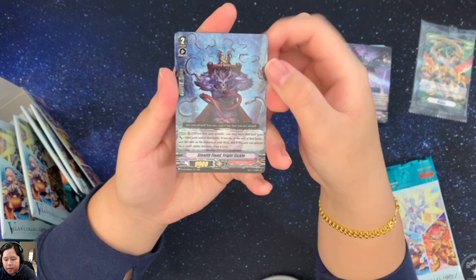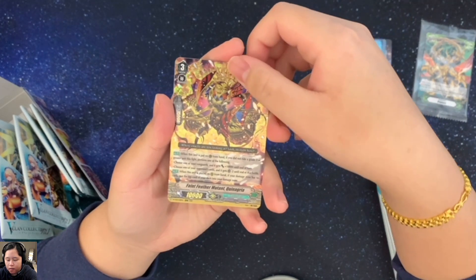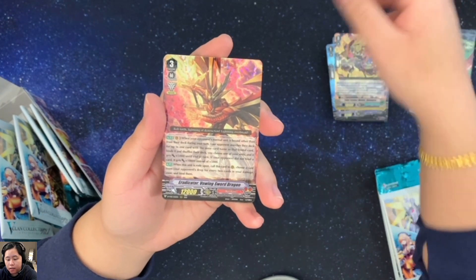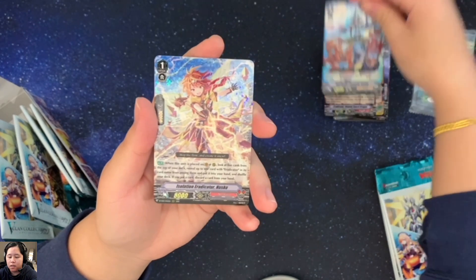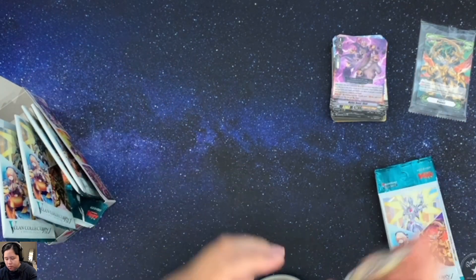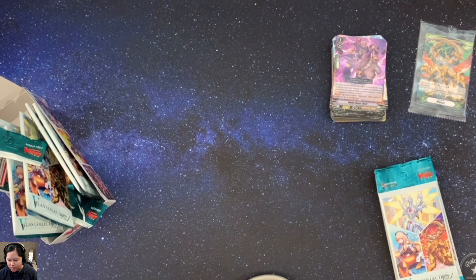Stealth Fiend Fright Sickle, Blue Wave Dragon Propulsion Dragon, and then a Faint Feather Mutant Quinagria, Eradicator Vowing Sword Dragon, Spiritualist Sorcerer Kraut, Isolation Eradicator Nusku, Mythic Skull. So, very cool cards. Not sure I'll be able to build a deck out of all of these.